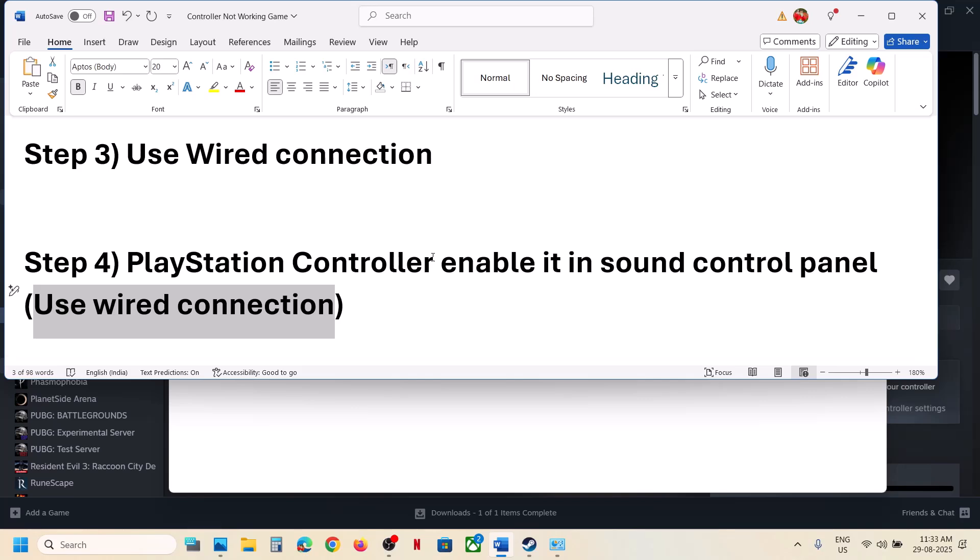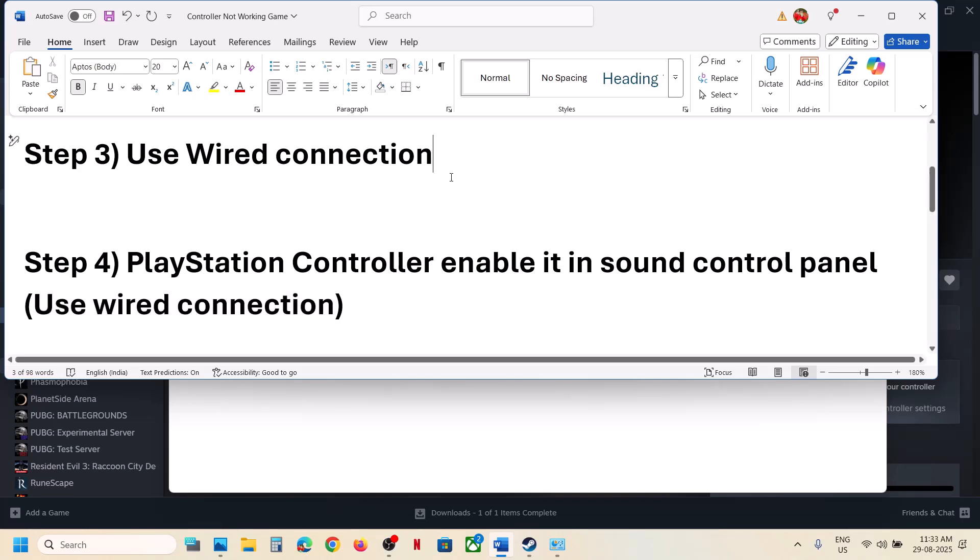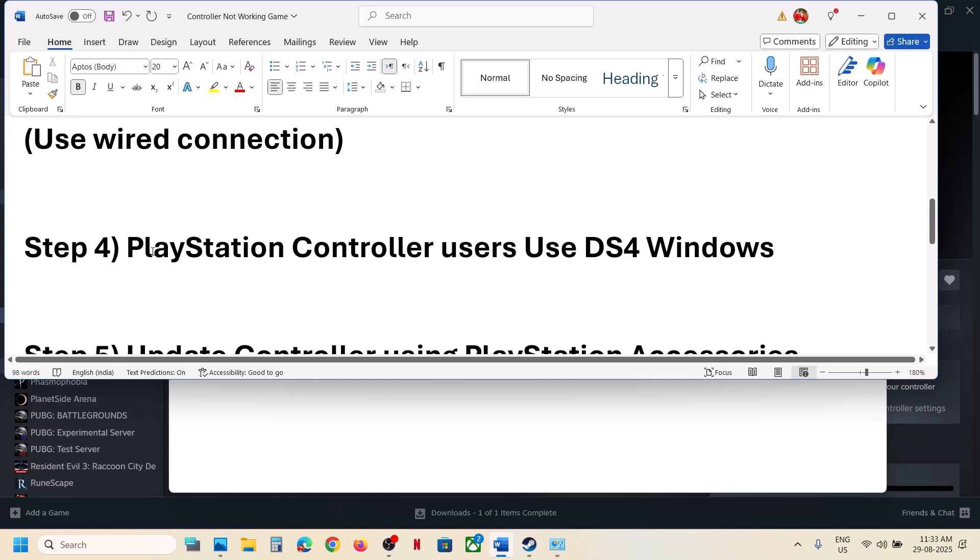After relaunching the game, if it's still not working, the next step — again for PlayStation controller users — is to use DS4 Windows. Search for it on Google, install the DS4 Windows application, configure it, and then launch the game.